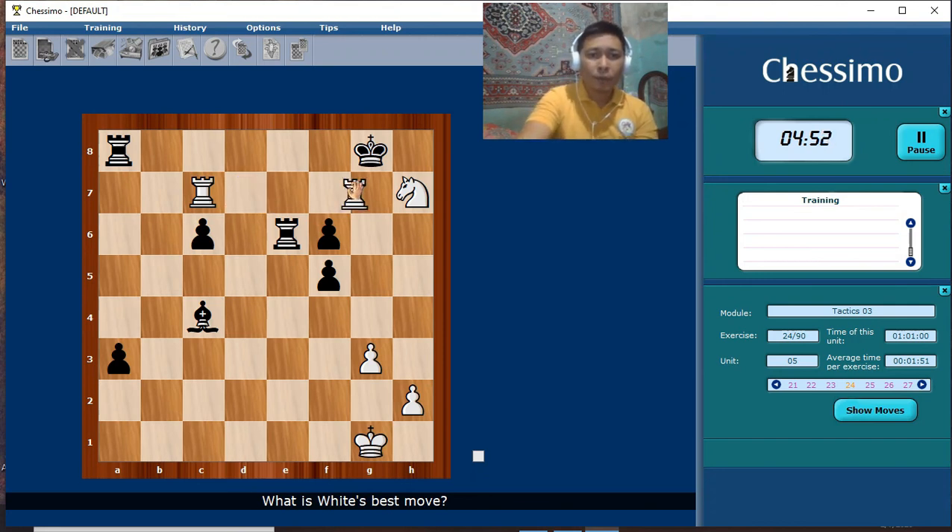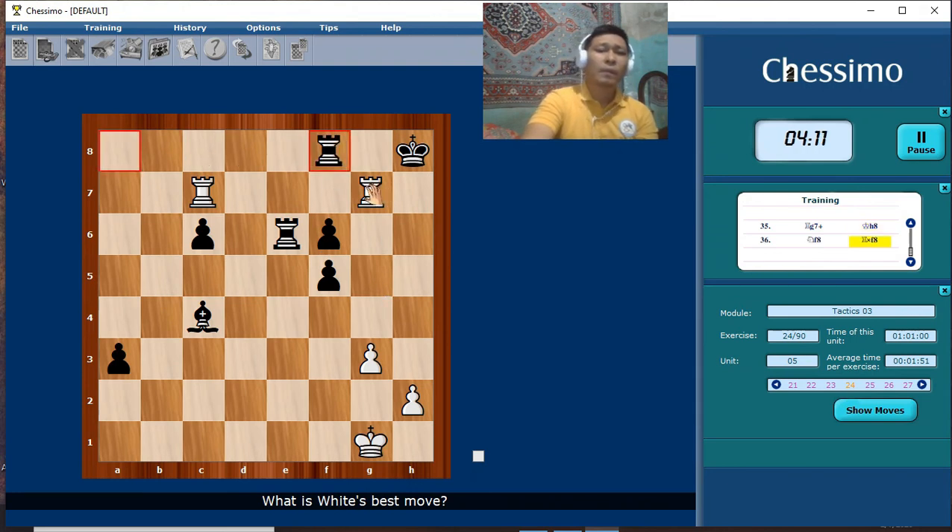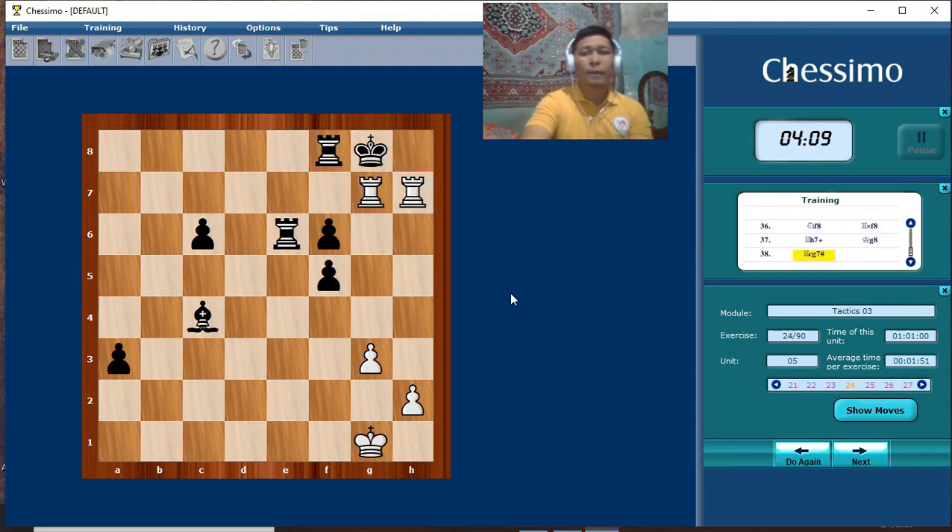Check — forced move. If knight takes f6, then there's no checkmate. We have to find the meeting threat: the knight to f8, followed by knight g6.